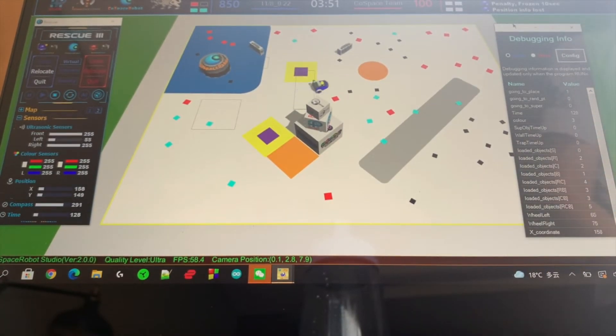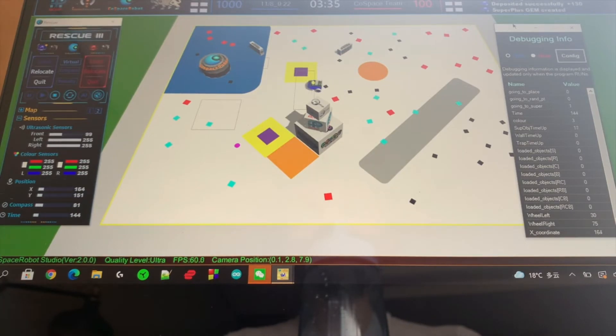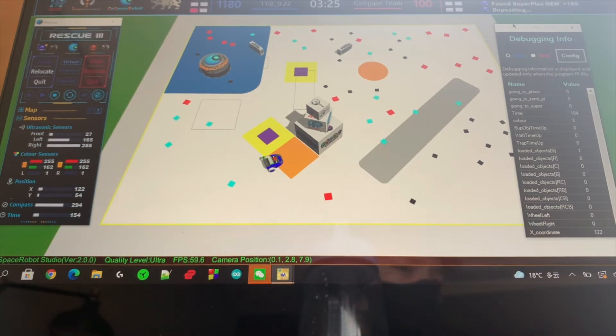After collecting some objects, it goes out of the border and gets reset to the middle. Now it looks for black and goes back to deposit because it is full again with RRGGBB. After depositing, there is another super object, so it collects it and deposits again. Now it's back to searching for cyan, black, and red. It goes outside again and gets reset for 10 seconds. After that, it goes to the upper right corner to look for black and red. After getting red, the only remaining object is black; however, it gets outside the border and gets reset. Because it is looking for black, it goes to the bottom right corner and goes back to deposit because it is full.